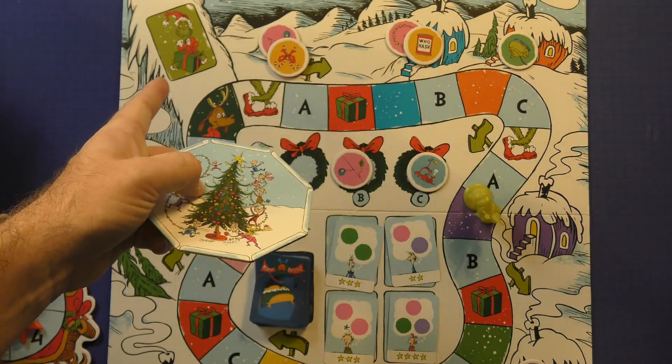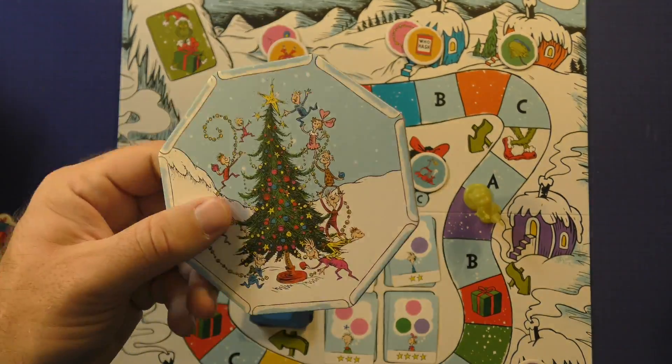After the players score eight cards, they will compare how many they fulfilled versus the Grinch. Whoever scored the most is the winner. Everybody's playing against the Grinch.